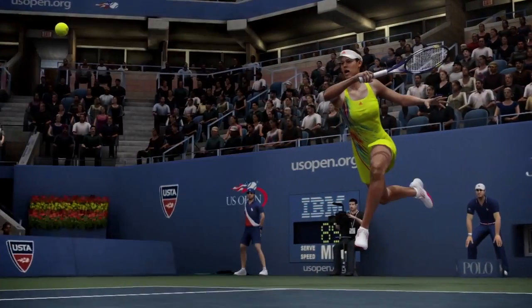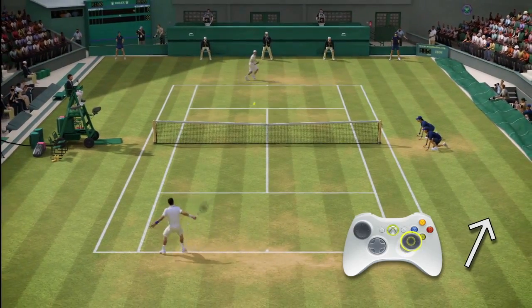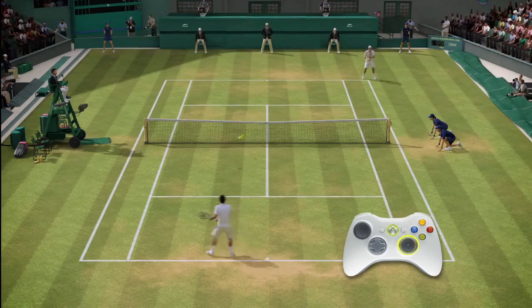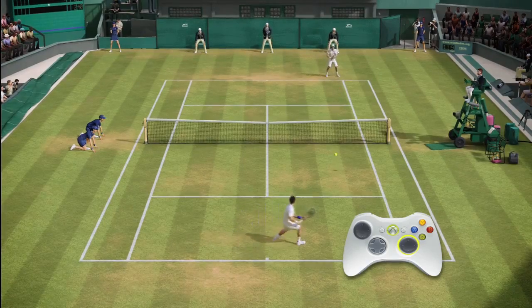Let's take a look at Total Racket Control. Here's your entry-level shot: the flat shot. Simply push the right stick forward in the direction you want the ball to travel. Pushing harder on the right stick will send the shot deeper, while pushing lighter on the right stick will send the ball shallower.